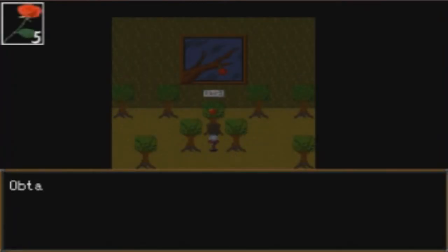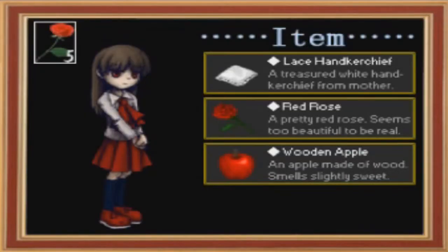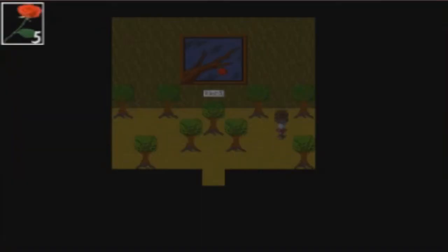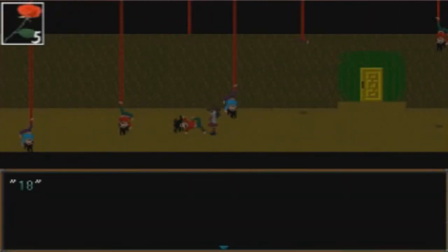I entered 166 and there was a sound — yes! An apple on a tree sculpture: obtained wooden apple. The description says 'an apple made of wood, smells slightly sweet.' Apple born of a tree — that's cool.